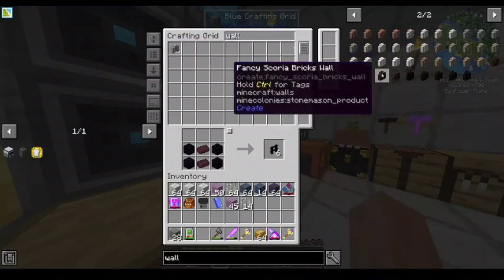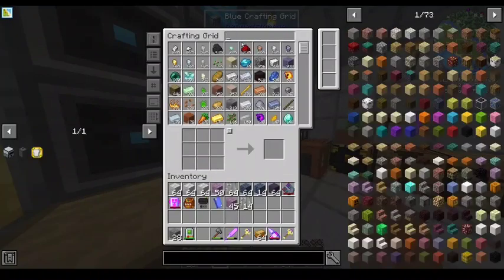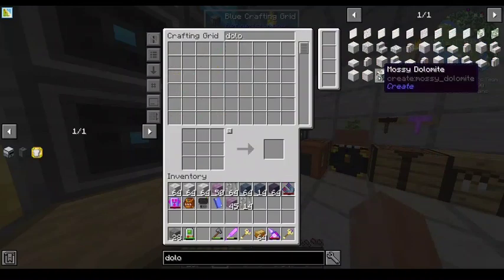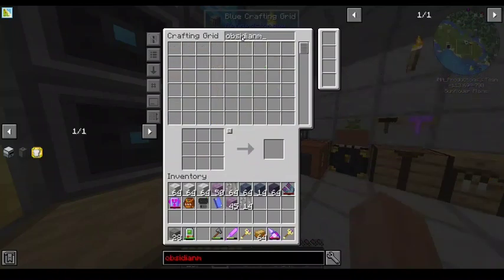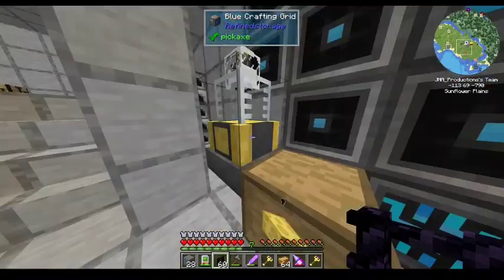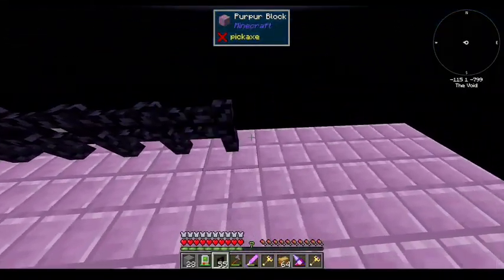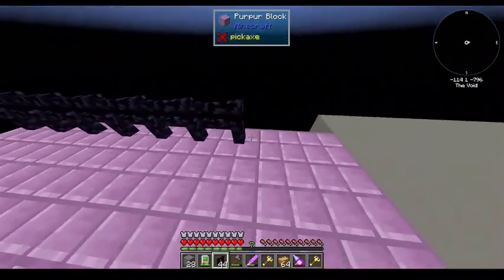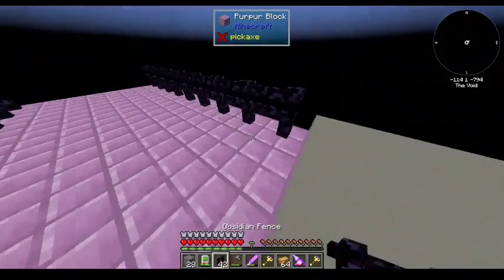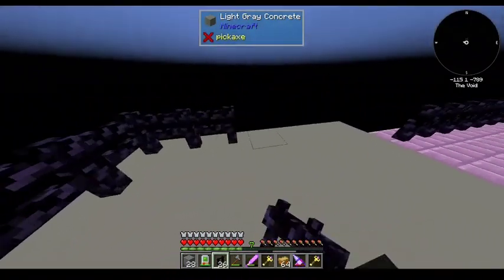Dolomite, maybe. How much dolomite do I have? I have no dolomite. Okay. I'm gonna go with obsidian. Obsidian's a good way to go. Here's another thing — you see how you've got the three-wide purple, and then you've got the edges under which the obsidian fence is on top of it? I like to do those side ones in a different material.